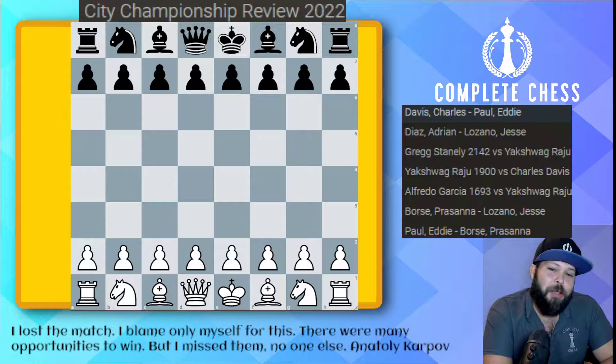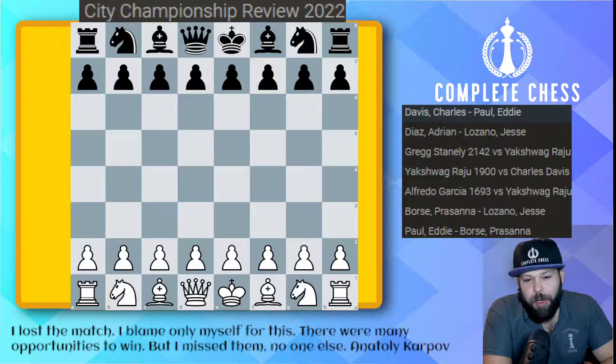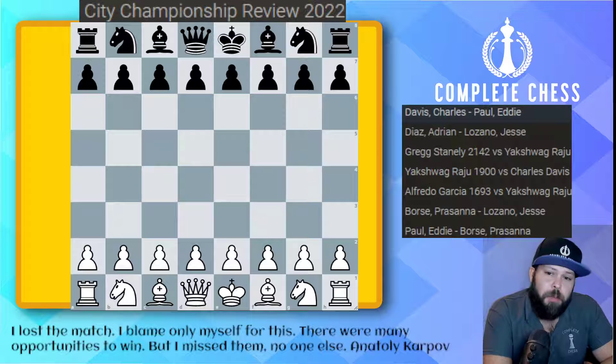Hello, Chess family. It's me, National Master Jesse James, and today we're going to be doing a recap of San Antonio City Championship 2022. We have some very nice games and also some positions I wanted to call out. This year was won by myself taking home the trophy, but I also have two co-champions: Greg Stanley and the youngest city champion in history, Yashwag Raju. Let's take a look at some games here.